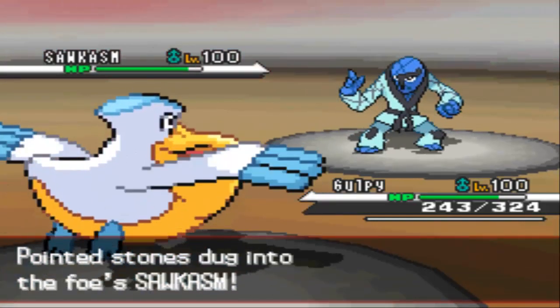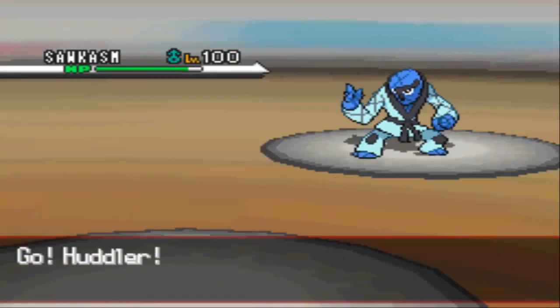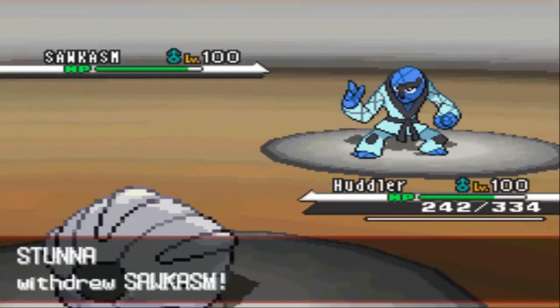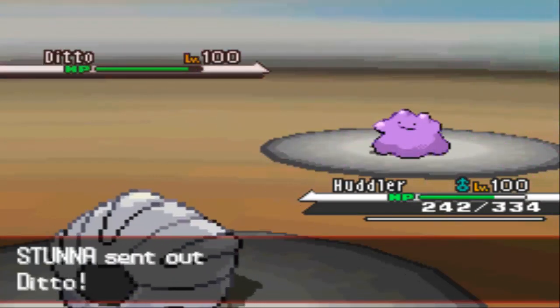I probably should've gone for Rain Dance right there, but I'm not sure what to switch into. I'm going into my Shellgon, the Defensive Beast, as he goes for Stone Edge — locking himself into that, predicting me to stay in as Pelipper. That's a pretty bad choice on his part, because that barely does any damage to my epic Shellgon.